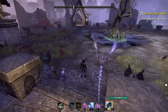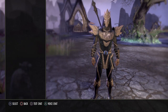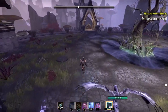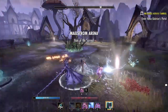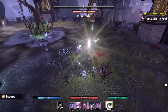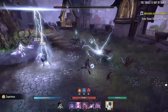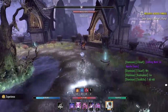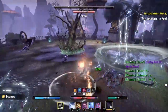Here we are in Maelstrom Arena. Make sure your gear is repaired and food is active before jumping in. I know where the portals will spawn, so I can throw my DOTs down straight away. I reapply the DOTs on each portal as they spawn and switch to the next target — as you can see, this enemy died very quickly before I could even apply the execute.